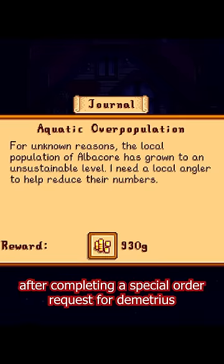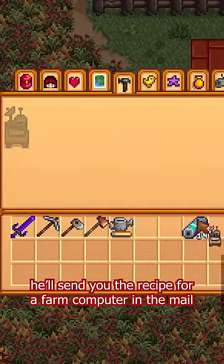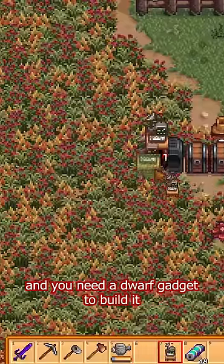The fifth item is the dwarf gadget. After completing a special order request for Demetrius, he'll send you the recipe for a farm computer in the mail, and you need a dwarf gadget to build it.